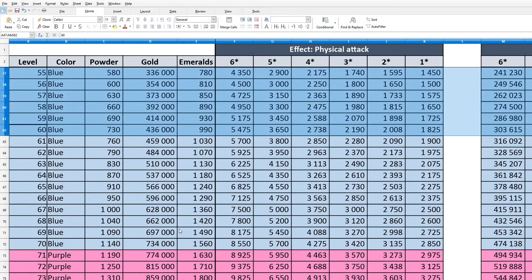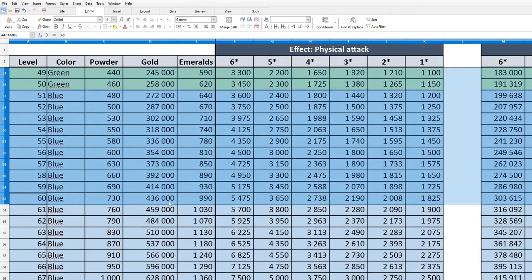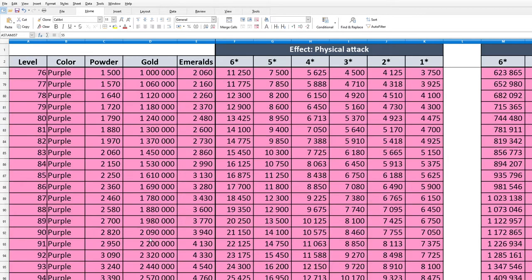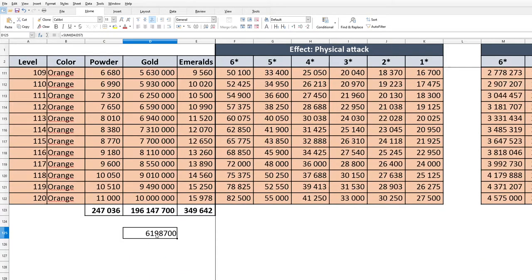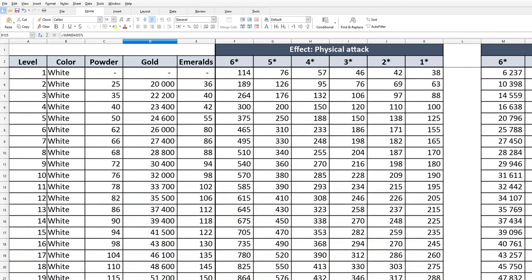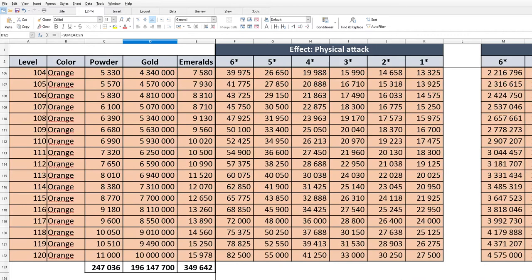This table up to level 55 — so row 57 apparently — will cost us, if I'm doing things correctly, 6 million gold. I have 60 million so I can do quite a lot of stuff here. Let's move on to doing things.